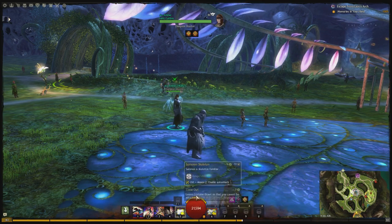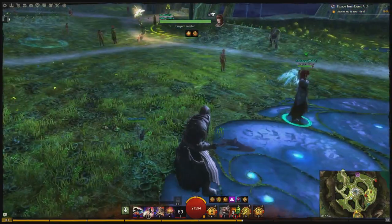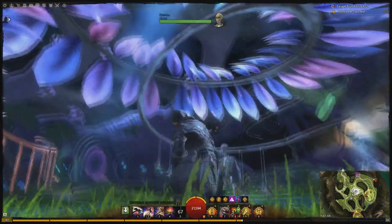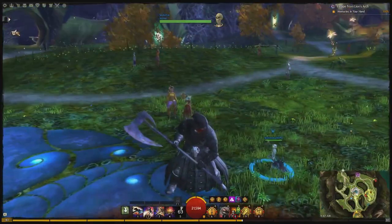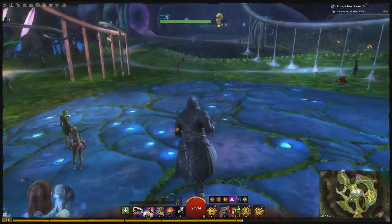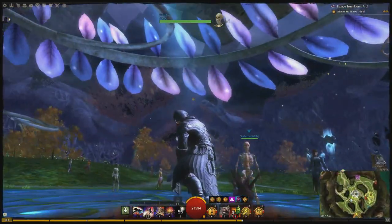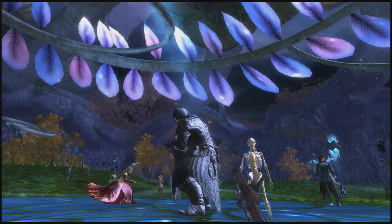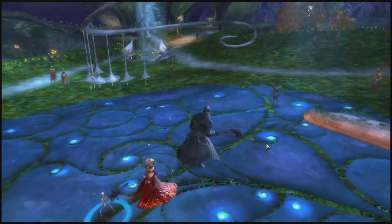Oh, you can summon a skeleton familiar! Let's do that — summon a skeleton familiar. There he is, there's my little man. Hello, little bone boy. That's his voice. He's got a chainsaw sword — he has a chainsaw sword! That is amazing. You can see I'm easily amused. I've just never saw this outfit before, so I never had this. That's pretty awesome.